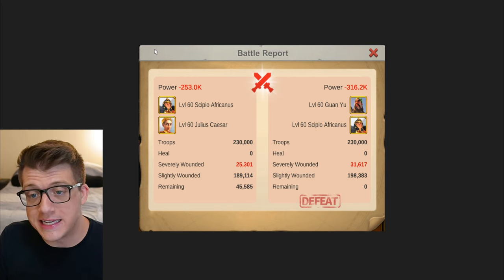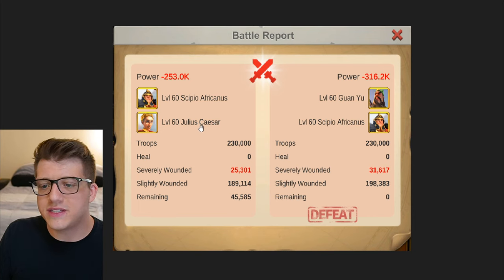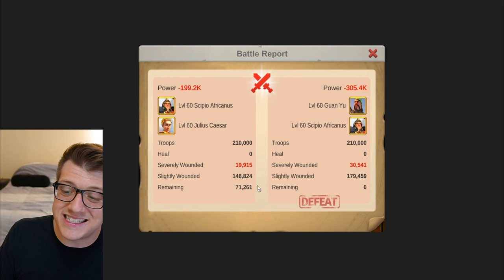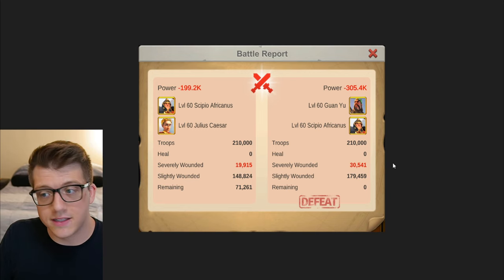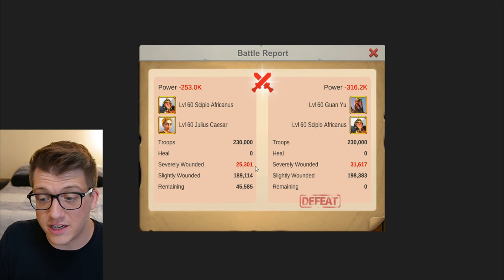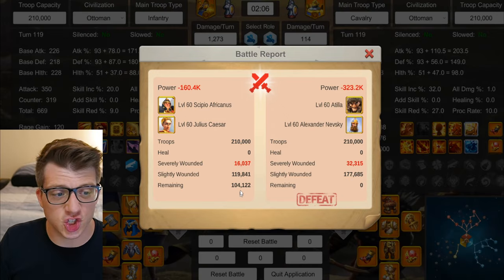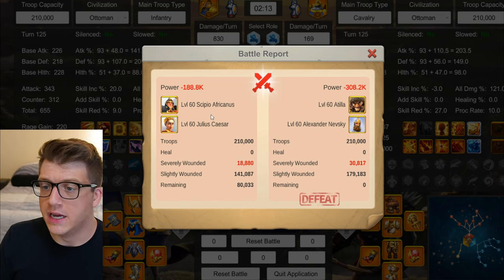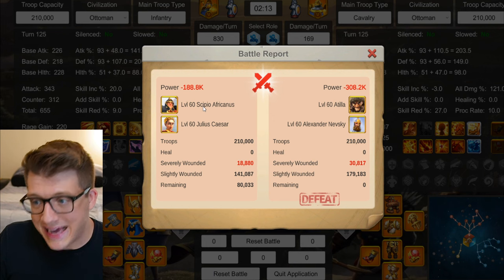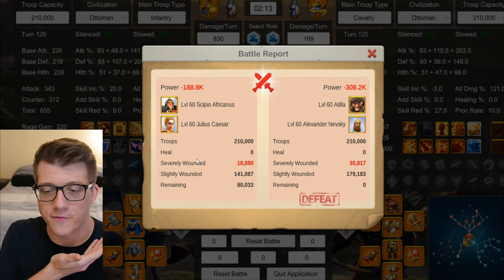Testing Sepio primary with Caesar secondary: against Guan Sepio it wins with 45k remaining - impressive because Guan Sepio is one of the most powerful infantry combinations right now. A second test shows 71k left for Sepio Caesar - that's nuts, defeating it very easily. Against Atilla Nevsky it destroys them with 104k remaining, and a second report shows 80k remaining. Sepio Caesar counters Atilla Nevsky, being infantry, but it's still Julius Caesar who's been losing in almost every other pairing in this video.